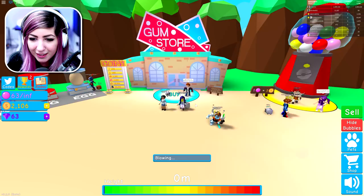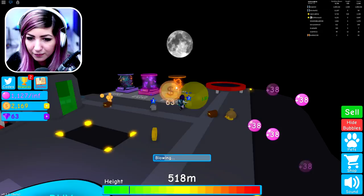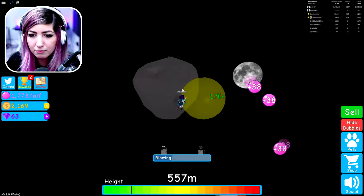So the next place I need to discover is the Twilight. Let's find it — we're gonna find it right now and we're gonna get rich. Let me jump on this trampoline.